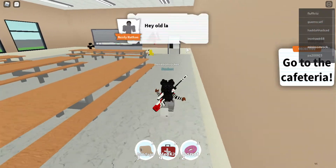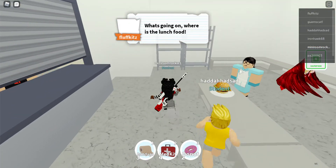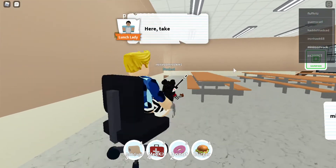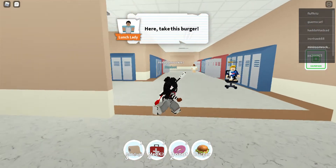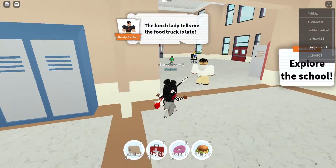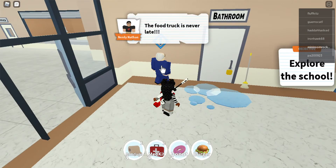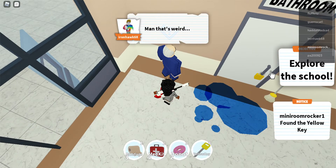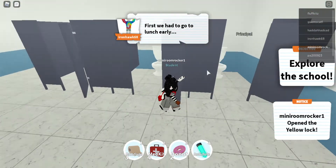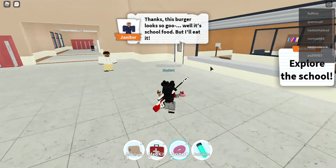We got a donut — actually a burger. I could really go for a donut right now. We're going to give this burger to the janitor and he's going to give us a key that will unlock the bathroom. I already did the bully quest — thank you for that key. Open up the bathroom, get the antidote. Now that we have the antidote we will get the antidote ending.